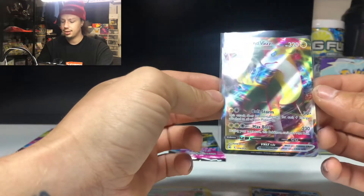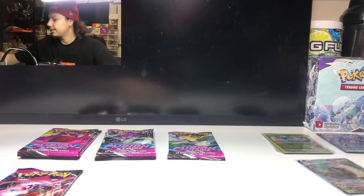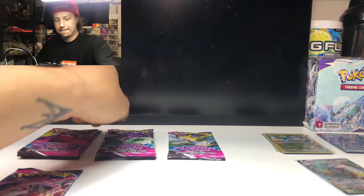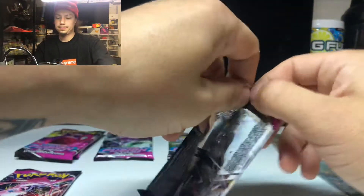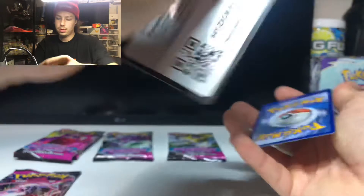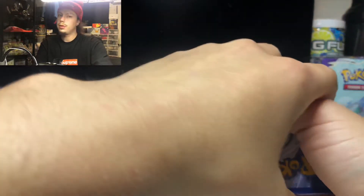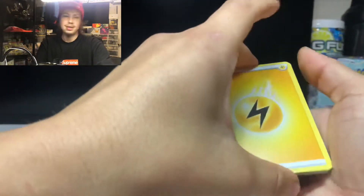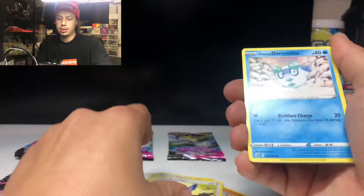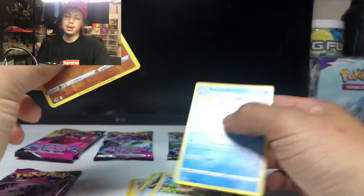Long story short — my dad had bought my cousin the last Fusion Strike ETB at that shop for his birthday present, so we ended up clearing out that store pretty much. But I got them for the content and for my collection. We'll go with Genesect next. One, two, three, four — let's go with water. We got a trainer card, Eldegoss, Beartic, Machoke, Rookidee, Darumaka, Morpeko, Eevee — reverse holo Onyx — we'll take it, and non-holo Azumarill.